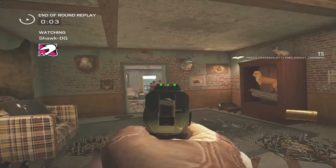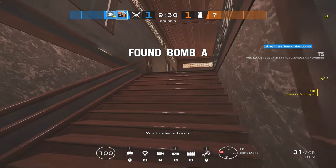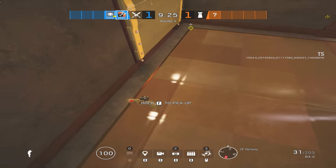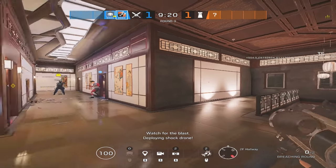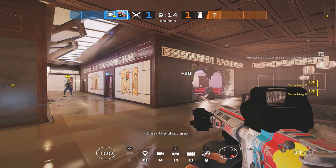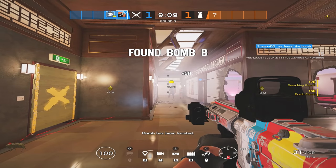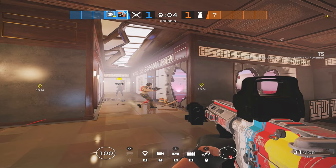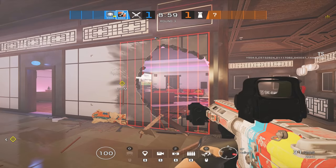Ash has gotten some changes. She has now lost her flashbangs and given them to Twitch, and Twitch has lost her Claymore and given it to Ash. But that's not the only change — Ash now has three breaching rounds. She can breach three things instead of just two. So that is a really cool change. I personally kind of like this, though we'll have to see how it's balanced.